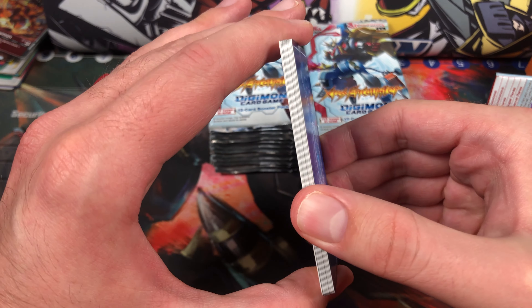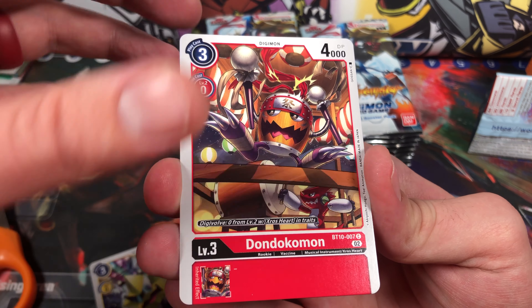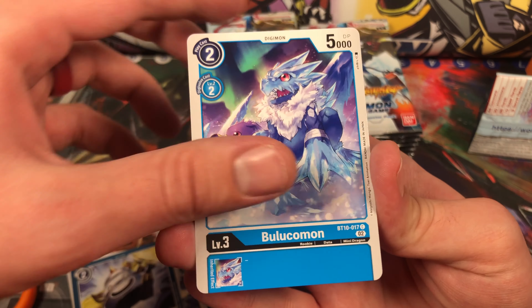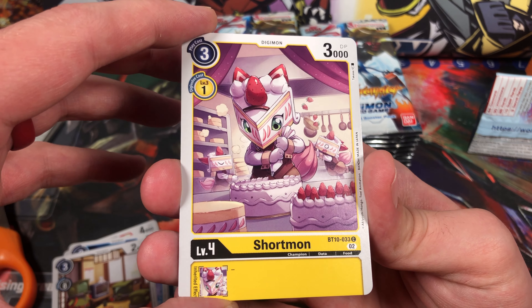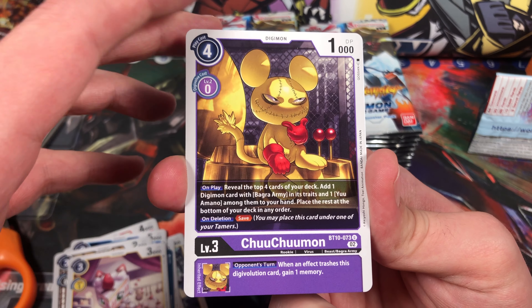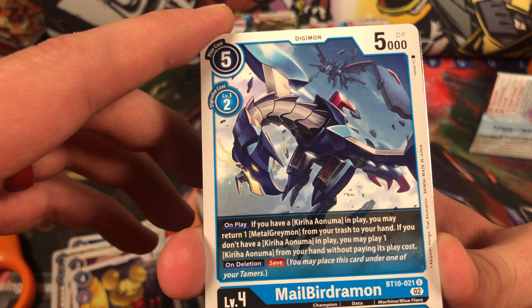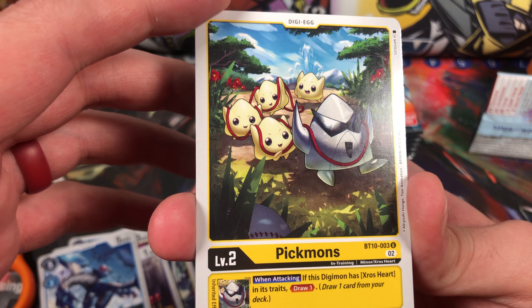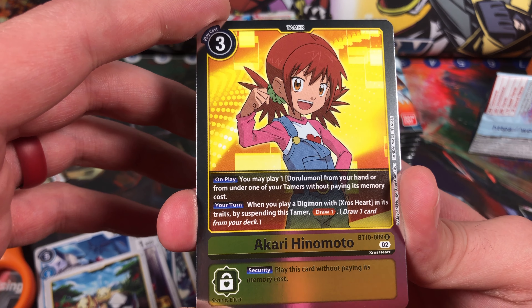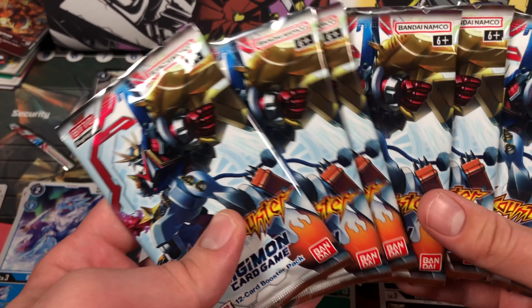This feels thick, what the heck! All right, so we got Starmon, Dondokomon, Mushroommon, Buzzing Fist, Blucomon — nice, look at that art, that's cute. Monitamon, Shortmon. Look, it's the ice cream cake Digimon and it's a vanilla — that's silly, that's clever, that's cute. A three-cost level four is nice. Choo Choo Mon — I just love that name. This guy looks menacing. Oh, Malburgemon, it's really cool. We have Pikmons, our first baby — nice. Then we have Akira, Hinomoto, and oh, Sistermon Blanc.